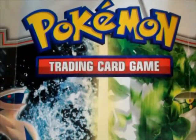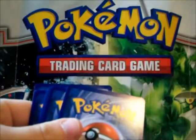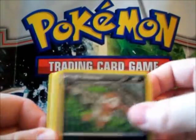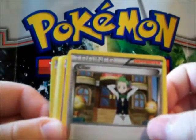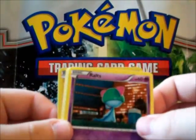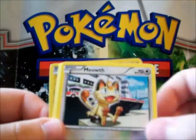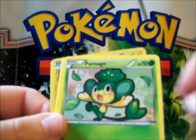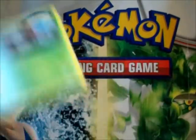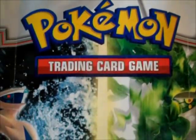I'm not crazy for an EX card. Basculin, Nuzzleaf, Snivy — whoa, it got blurry. It wasn't blurry when I started the video, sorry about that. Meowth, Blitzle, Pansage, Shinx — a Shinx which is a common — and an Amoonguss. Next pack.